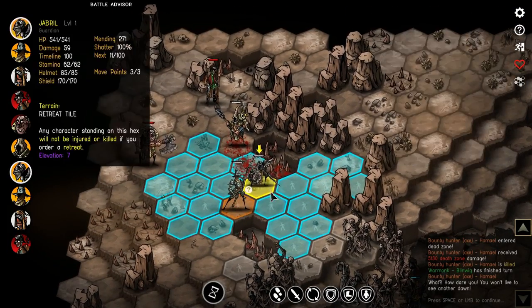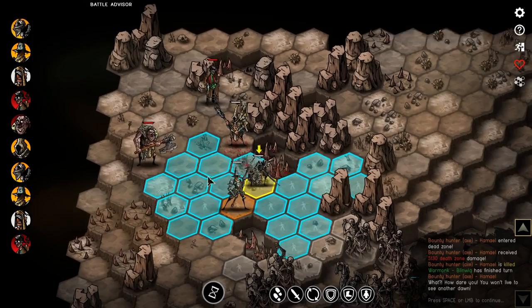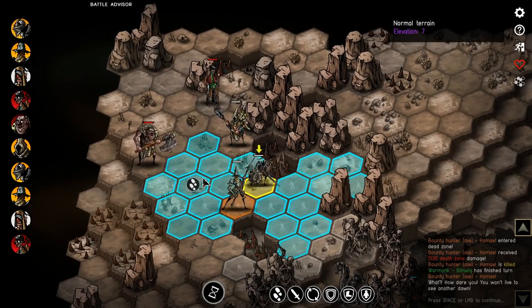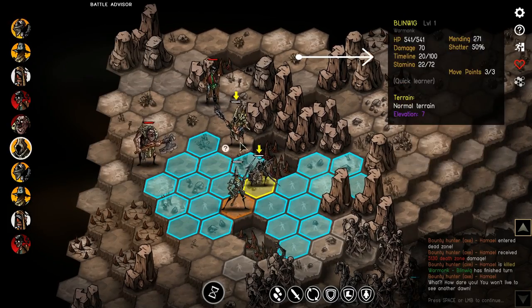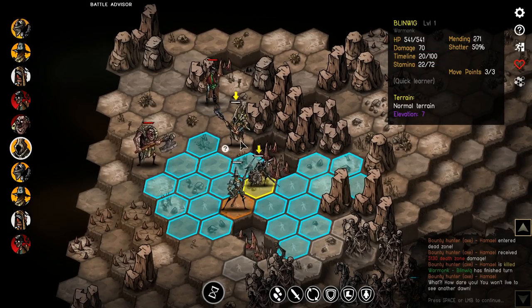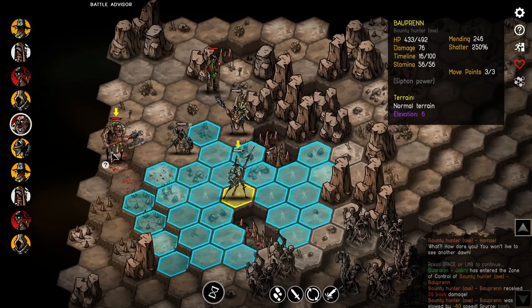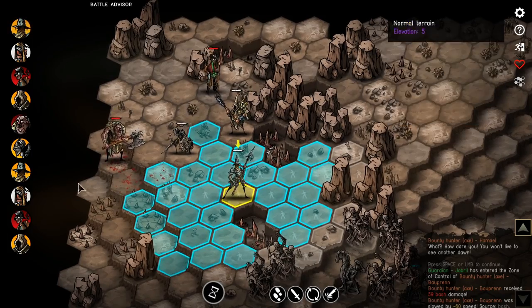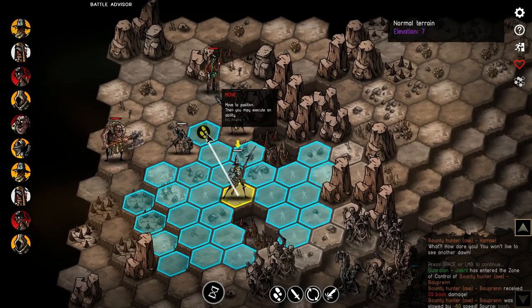Let's talk about stamina. You can always use an ability as long as you have one stamina, but you'll pay for extra stamina used. A basic melee attack is 40 stamina, a basic ranged attack is 50 stamina. The flip ability has a 50 stamina cost, the jump has a 50 stamina cost. If I jump using 50 of my 72 stamina, I'm down to 22, but I can still flip — I'll be minus 28 stamina for next round and pay that difference at the start. As long as I have at least one stamina, I can take actions.